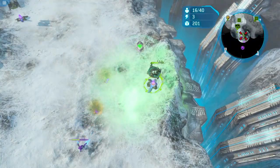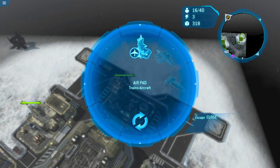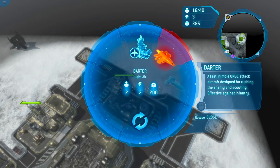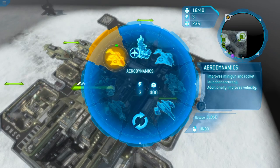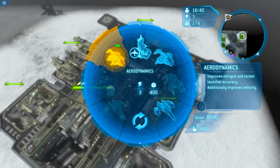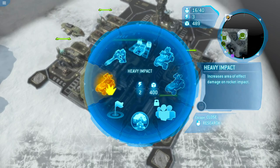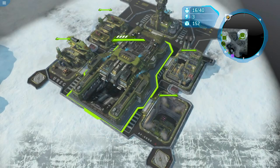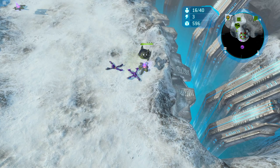Regeneration healing target — insane. We're going to try and build everything in here. Air dynamics: improves minigun and rocket launcher accuracy and additionally improves velocity. Heavy impact: increases area of effect of damage on rocket impact. The Rocket Hog! The snipers are just insane against infantry.